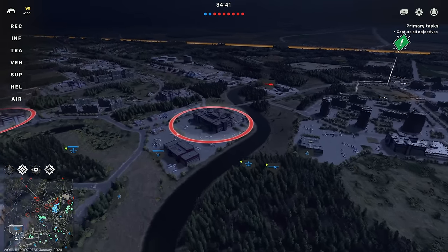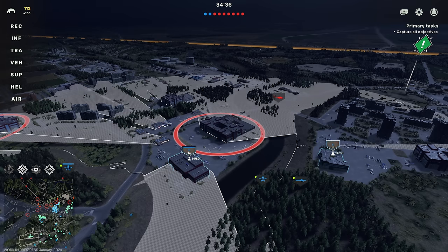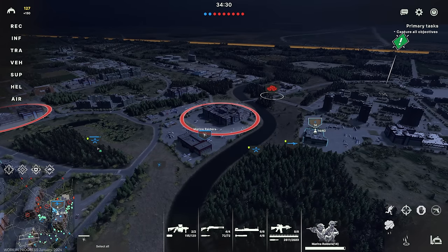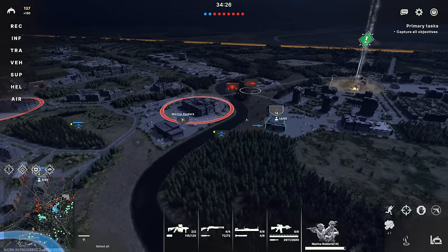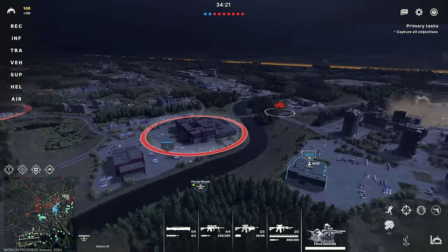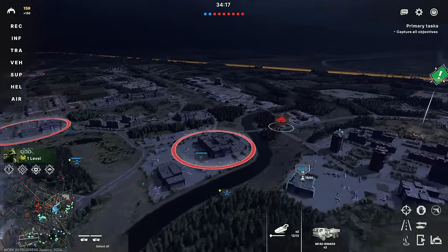Another thing I wanted to mention: I got questions about how to use the line of sight tool. If you hold C and you don't move your mouse, it will show you the line of sight from a particular position — either from the building or from a unit. If you move your mouse it resets it, so just make sure to keep your mouse still when you're doing it.